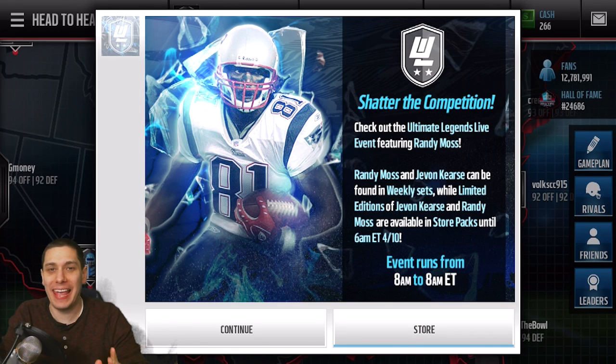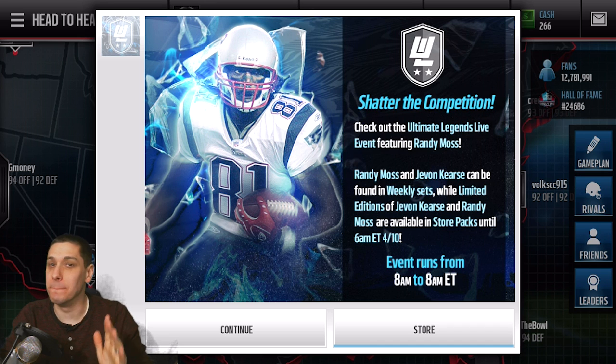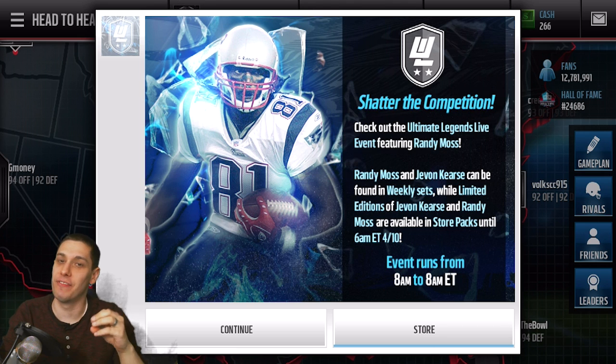Hey, what is up guys? Clickwood here back again with another Madden Mobile pack opening video. Today we are going to be ripping a bunch of packs trying to get the brand new Ultimate Legend Randy Moss and Javon Curse that were added in the game today.